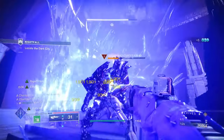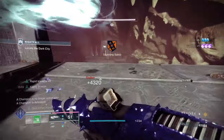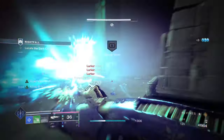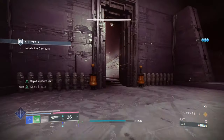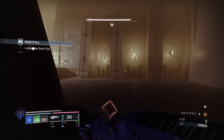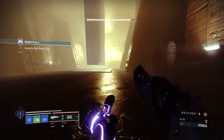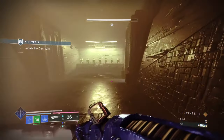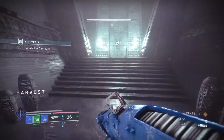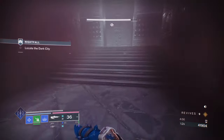You can also use Anarchy, but since I'm using Autoloading Holster on the stasis grenade launcher, I can shoot two Anarchy shots and then quickly switch back to my stasis grenades. Now we're going to bunny hop our way — yes, I love to call the Warlock the bunny hop when I'm trying to speed up. Make sure you bunny hop your way to the next area.